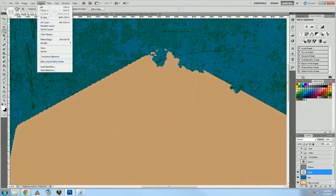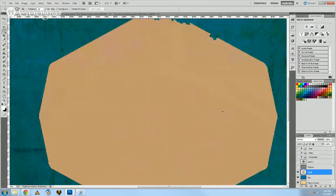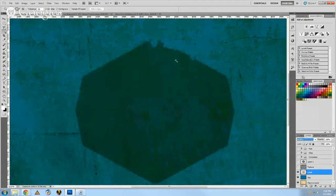Let's go ahead and deselect. Now I've got this really neat little coast right here. That's as far as I'm going to go for this video — you can follow that process all the way around your island. Let me show you what happens when I turn it back to multiply, the way it was originally. We still have that funky green color going on.